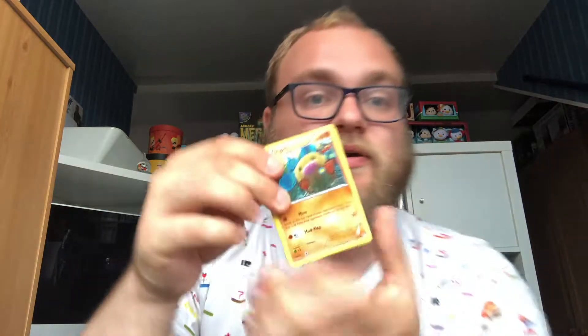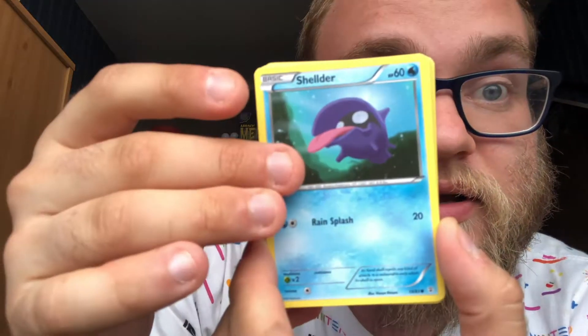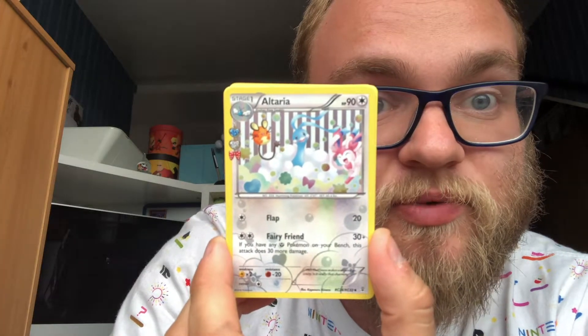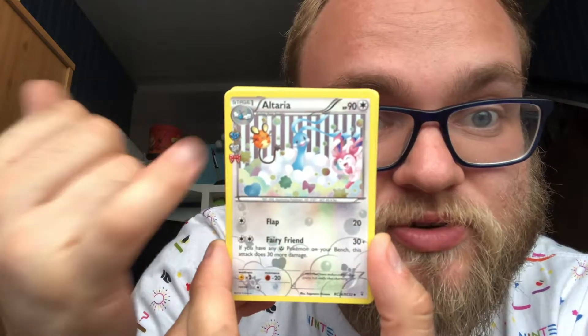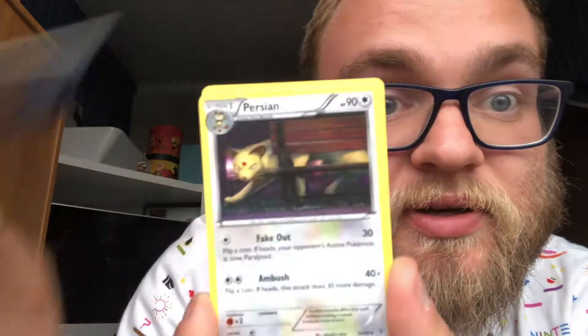Oh okay, they're odd. I've messed it up anyway so I'll just go through. We have a Diglett, an energy card, a Shellder, a Caterpie, a reverse holo — but then it's not the rare card after, which is confusing. There's Sylveon, Pachirisu — wait, Dedenne, sorry. Pinsir is the holo but it's an uncommon? These packs are trippy. Then Raichu, Persian, and an energy switch. So the rare was the Pinsir. I'm just lost.